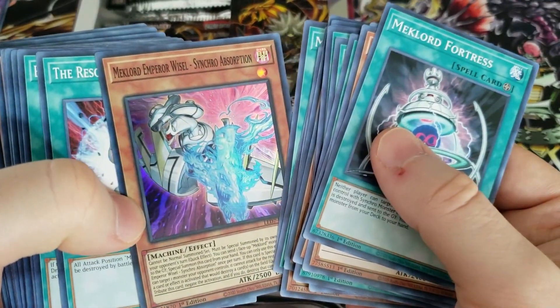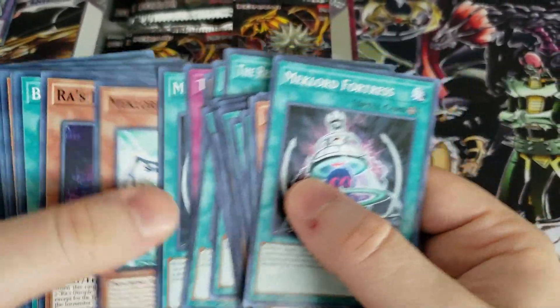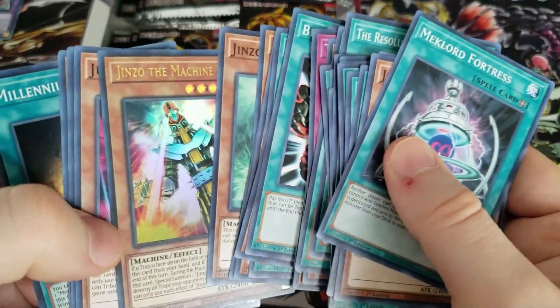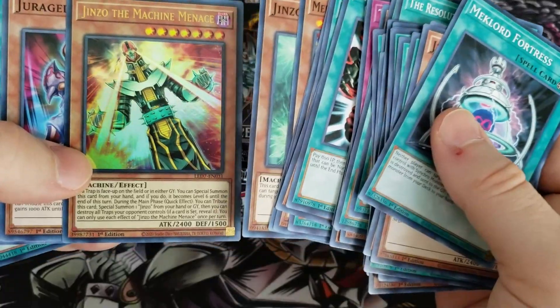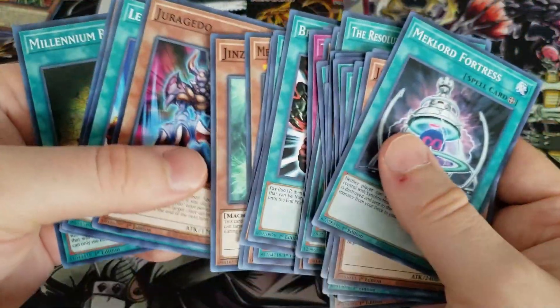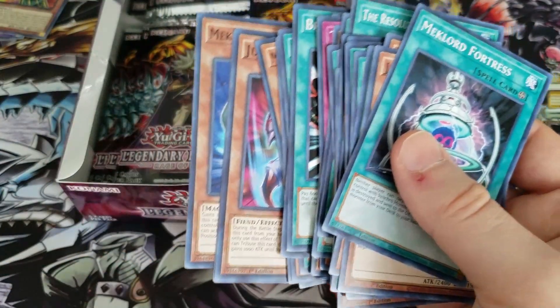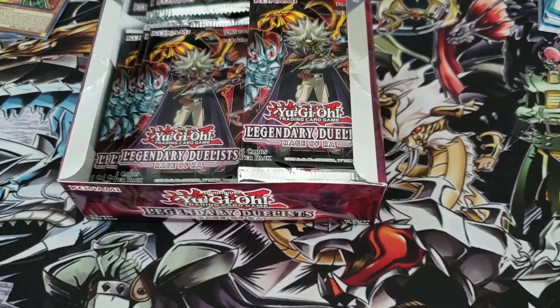Missed a Mechlord Emperor Wysel - super rare. Maybe another one's hiding in here. A Jinzo of the Machine Menace - missed that ultra rare. Good pull - our fourth, by the way. And a Millennium Revelation. So there were three hollows in there that I just ignorantly went right past.